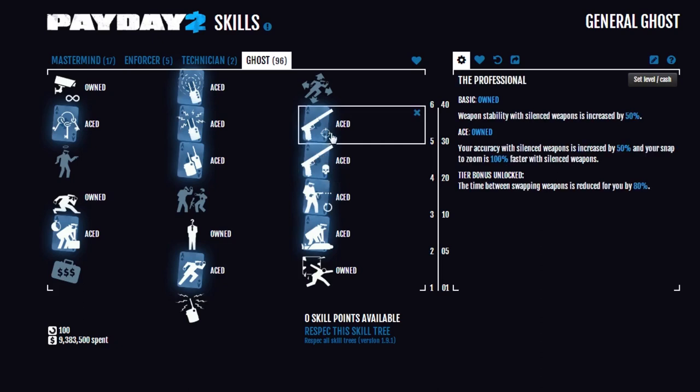The Professional basic means that you have 50% more stability with silenced weapons. This is great, especially if someone on the team has aced Leadership in Mastermind - that'll give you double stability. Aced, the accuracy with silenced weapons is increased by 50%, and your snap to zoom, or right-click to go into iron sights, is 100% faster with silenced weapons. So between 50% accuracy and stability bonus, you become very accurate and very deadly with silenced weapons.